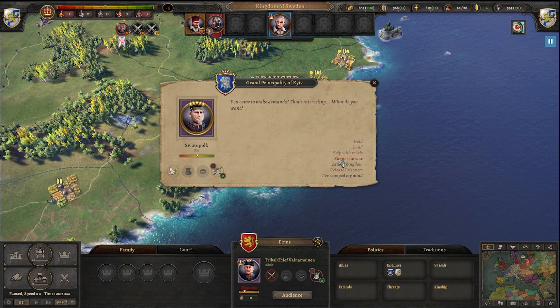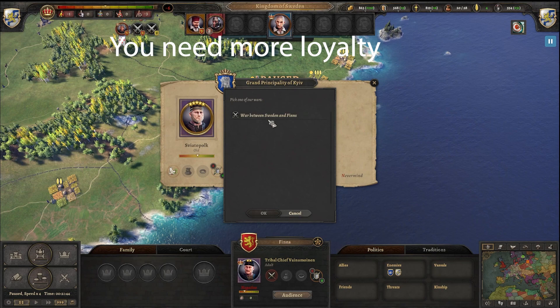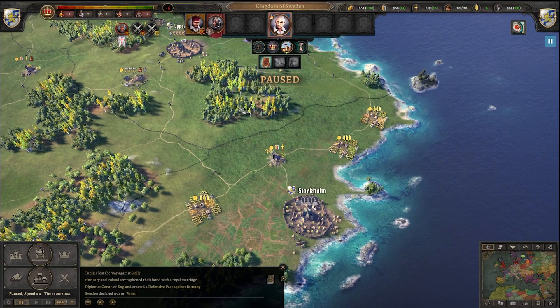For example here — war between Sweden and Finns. Attack kingdom: Finns. Here we can ask them for support. We have to refuse to fight.